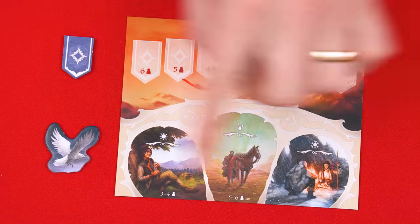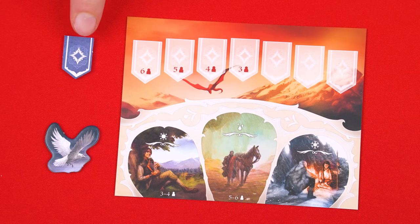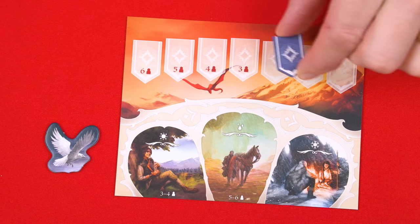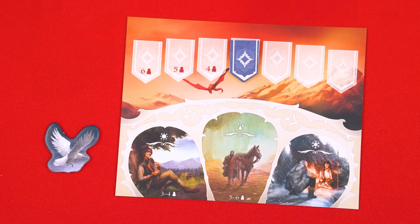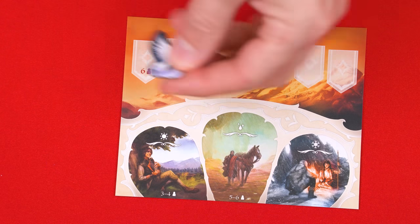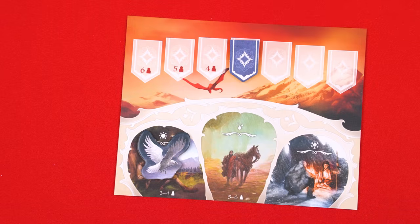To set up, put the time track into the play area and set this round token onto the space of the track that matches your number of players. In this video, we'll assume that we have three players. These spaces represent the season track, and you'll add this token to the space for your number of players as well, so it'll go here in this situation.